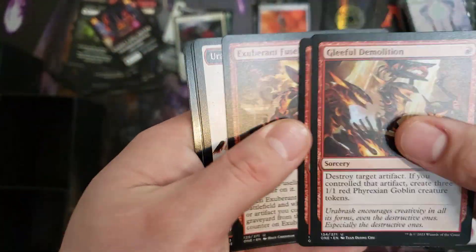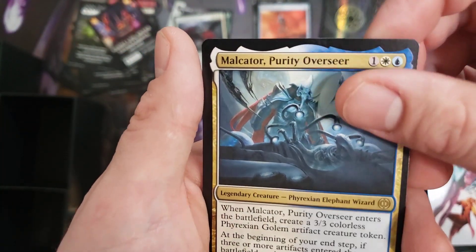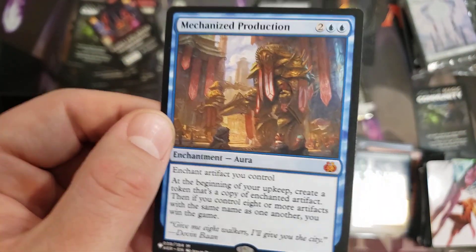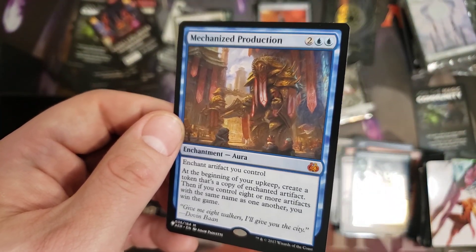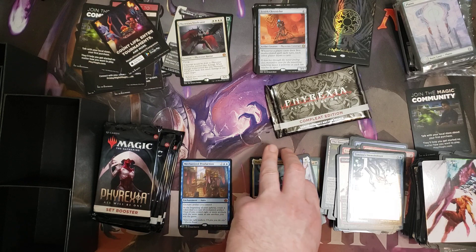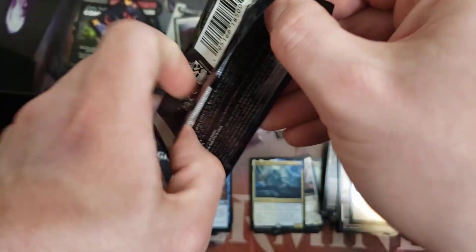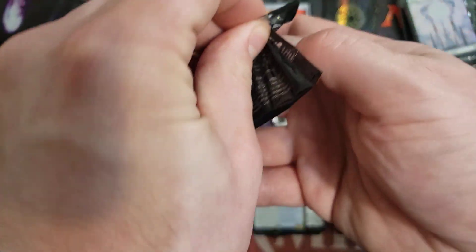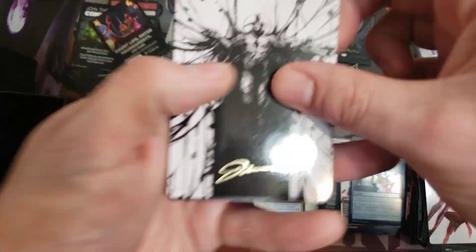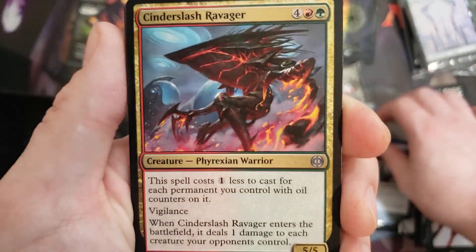Next pack — I was like, 'aw, is that a Urabrask? No, it's his Anointer.' We have Mondracul, the Purity Overseer, and then a Foil Uncommon. We have our first Mythic! Not a super value hit, but a decent one: Mechanized Production. It's one of those random you-win-the-game cards — pretty easy to pull off now with Treasures, because you can just throw it onto a Treasure and win on your next turn. Not too many of those get played in my playgroup. Tell me in the comments if your group plays a lot of those random win-the-game effects.